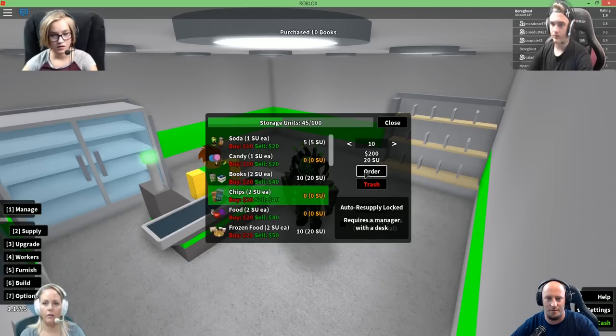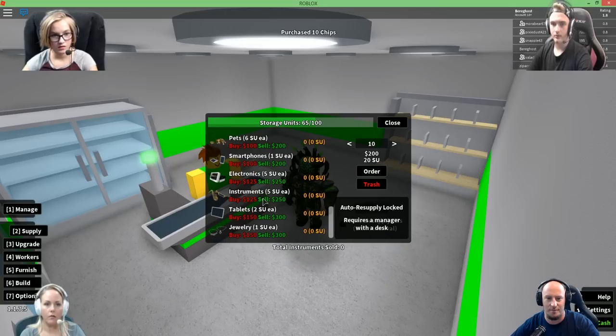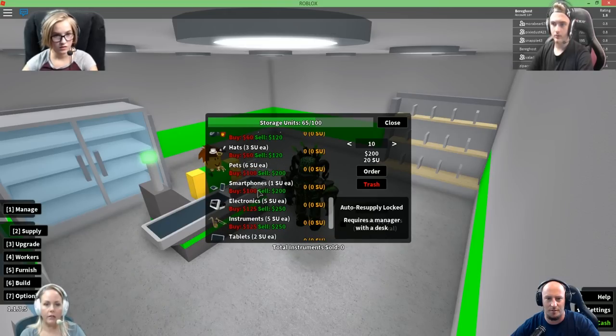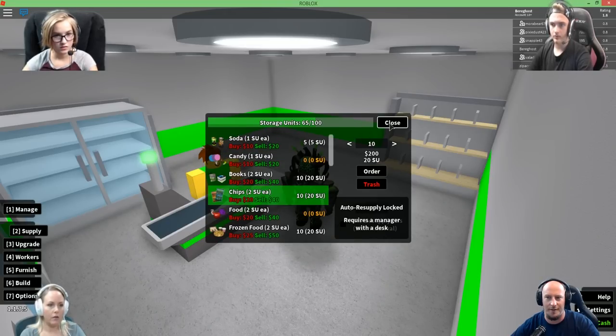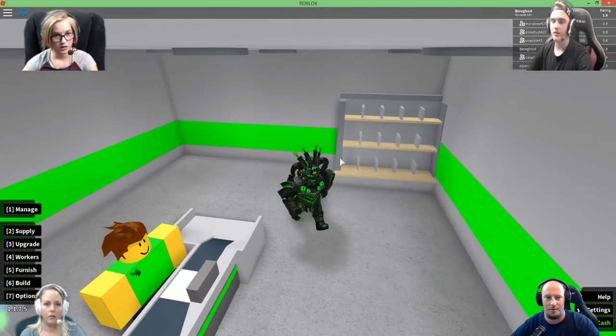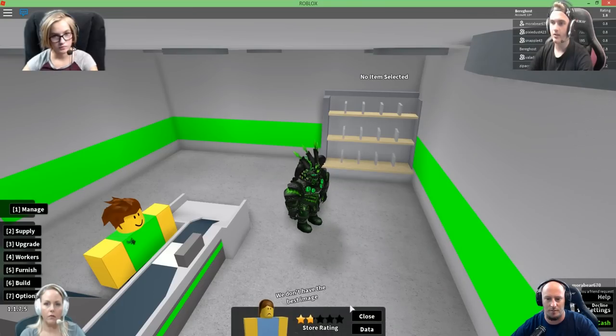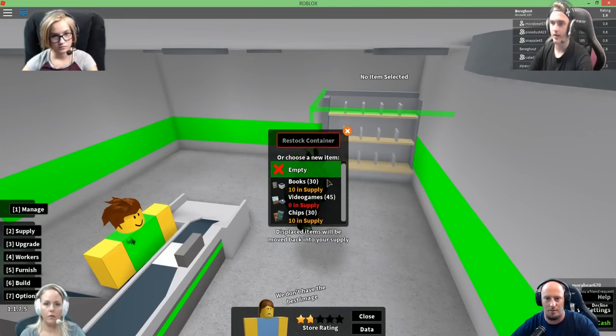Chips — how do you know it? And video games, it says. Toys, food, candy, electronic shoes. Got that. I don't see the stuff actually in the shelves though. You have to — whenever you press one to go into manage, and then click on your shelf, and then click whatever items you want on that shelf.